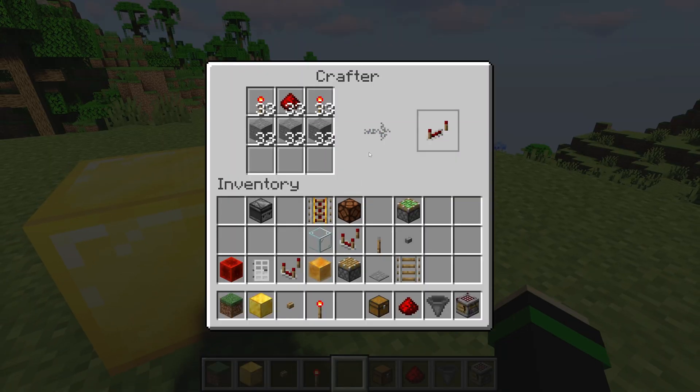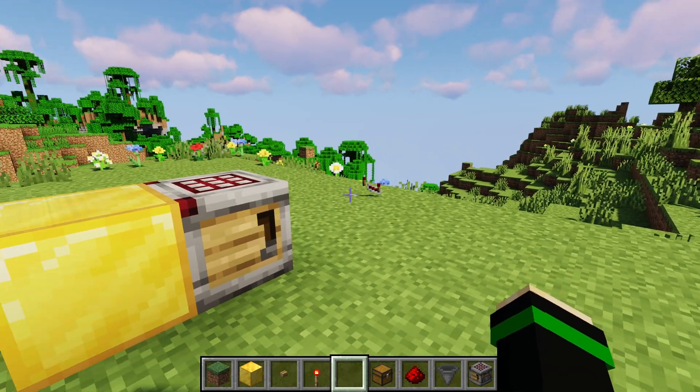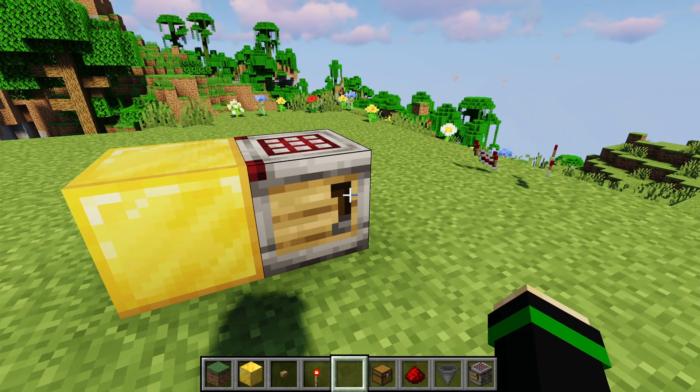Here I've put in ingredients for a redstone repeater, just like you would in a normal crafting table, and I can press the button on the side and it will spit out a repeater. It will of course use the ingredients as I do that, but it makes it where you can automate crafting things.